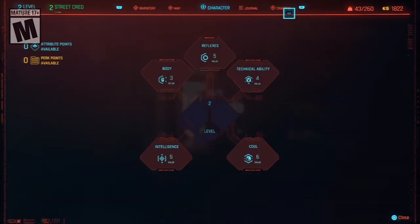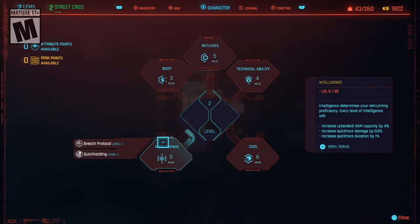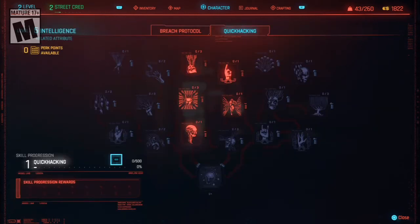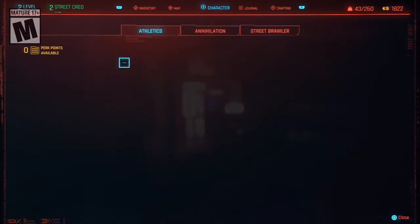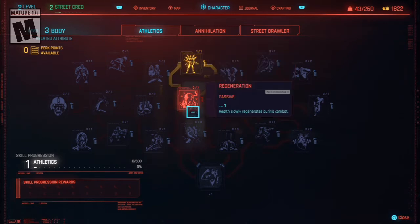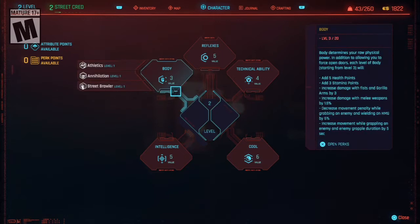I was also able to level up last time, so I turned in those points. This is quite an in-depth leveling up system. We have our core five abilities — you can level them up with attribute points. I was able to level up my intelligence a bit so we can hack a little more. Each area has their own skill tree associated with the abilities — for example, breach protocol and quick hacking. I upgraded athletics to get Pack Mule, which increased my carry weight. I'm going to level up Regeneration next, which gives me HP regen during combat.